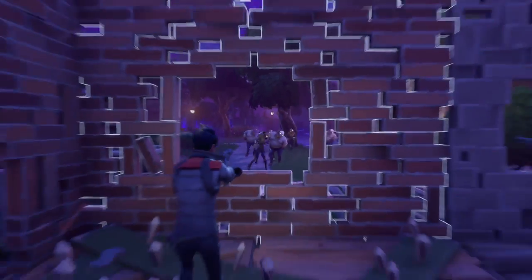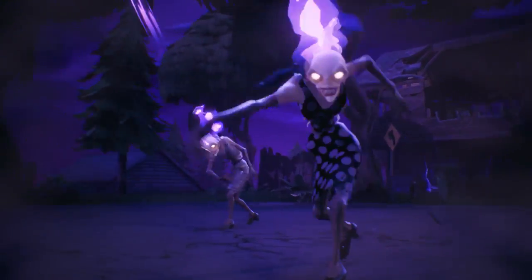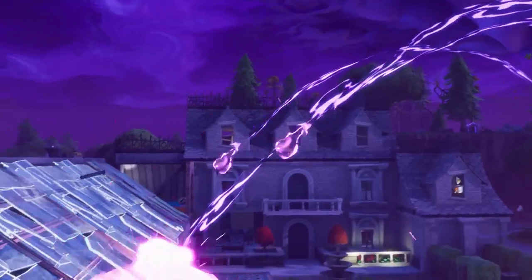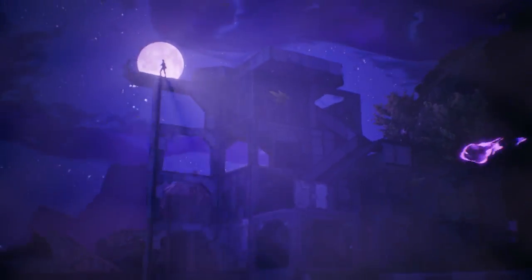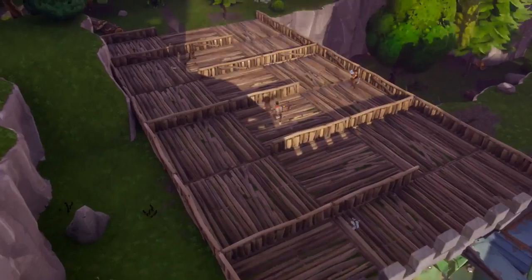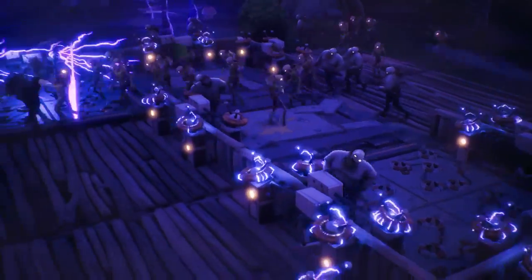Stronger materials like stone or metal will give your fort more staying power. Being able to build on the fly lets you respond to threats quickly and adapt when you need to. You didn't make all this just to watch it get knocked down. Defend your fort the way you want — build sniper towers if that's your style, or use all of the powerful traps you've crafted to make a maze of death that'll do the dirty work for you.